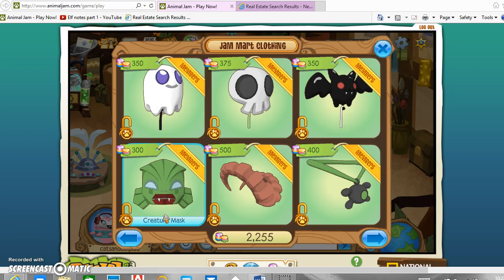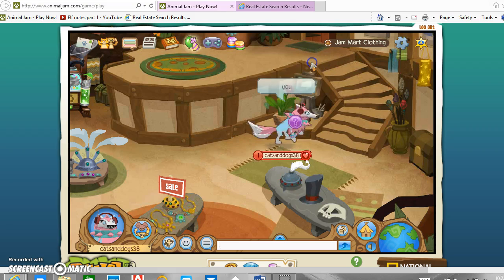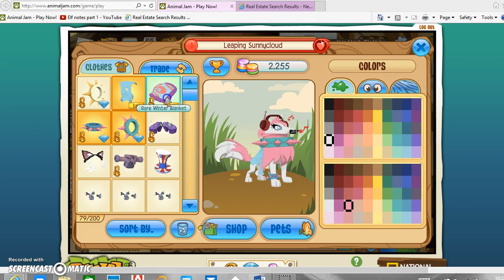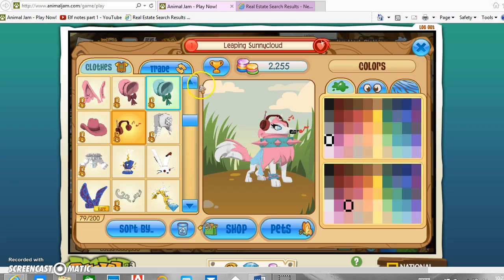I had like five people at my den earlier because I said I'd give away a spiked collar, but I actually didn't give it away. I was waiting to see if my other account had it because I did not get it. So I wanted to share with you — I got this rare for just a blue one of these, a blue angel wing.